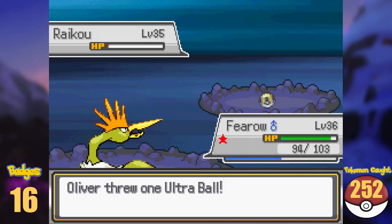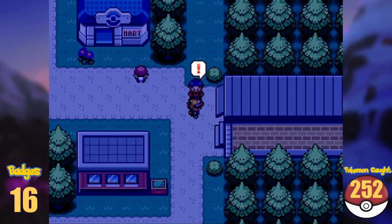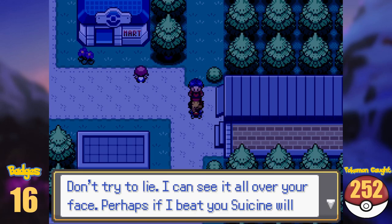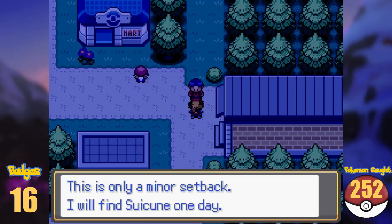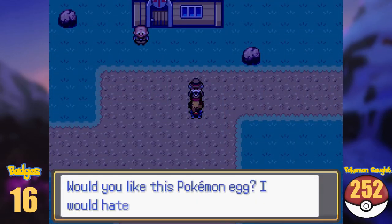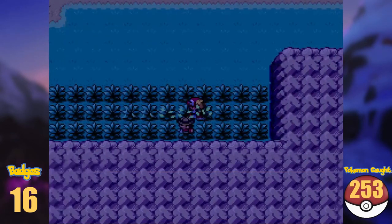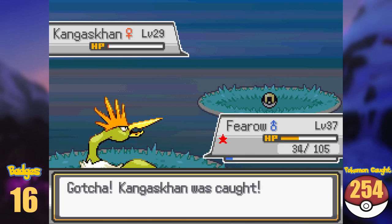Leaving the Burned Tower behind, we checked the Eastern Guardhouse — it is now passable, but Eusine is demanding a fight, and we gladly obliterate him. Route 42 is now open to us, and immediately we get gifted a strange Pokémon egg, which a few steps later hatches into a Phanpy. On this route we also find a new Pokémon: Kangaskhan. Adding Kangaskhan finally completes our Kanto Pokédex!